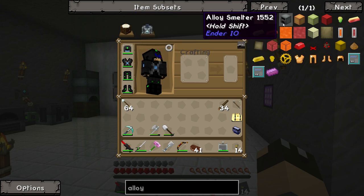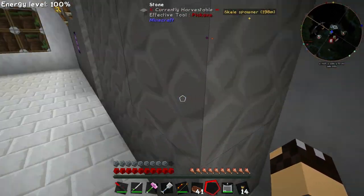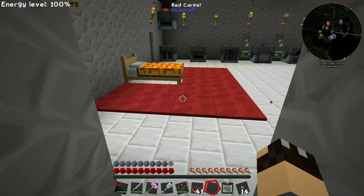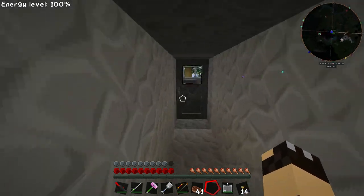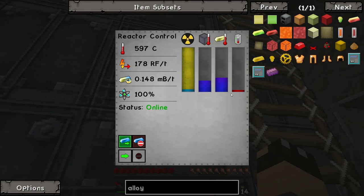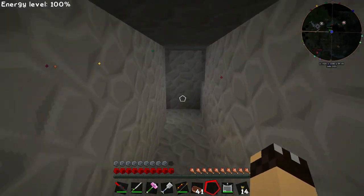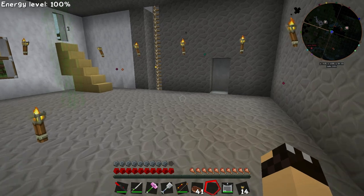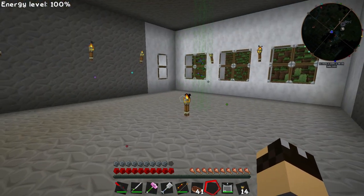The alloy smelter does use RF. What we're going to try and do is connect it to our reactor, and hope that it doesn't drain all of the power from it like the magma crucible is. Ender IO is from a different mod, so it may work slightly better. We are still making energy here, so we'll connect it up and see how it works. If it looks like it's pulling too much energy constantly from the reactor, then we'll go ahead and put another energy cell in between.